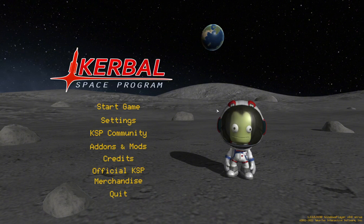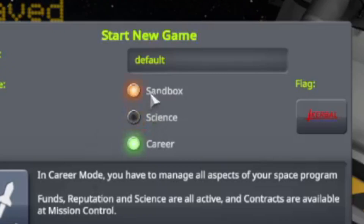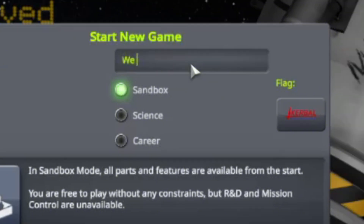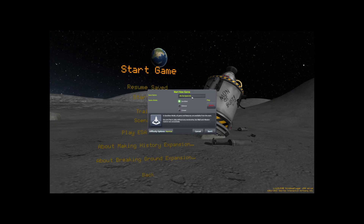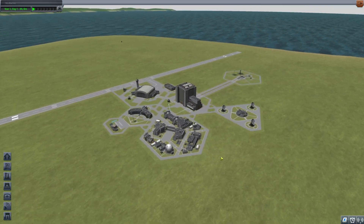I just want to thank you for watching this video. Usually when YouTubers make videos outside their normal content it gets significantly fewer views, so thanks for clicking. Anyway, let's get into it — we need to make a new game. We'll go with sandbox mode and name it 'We Go Space Incorporated.'